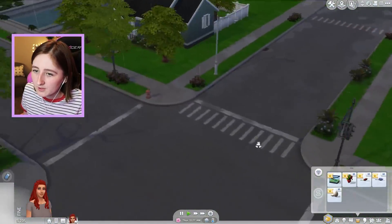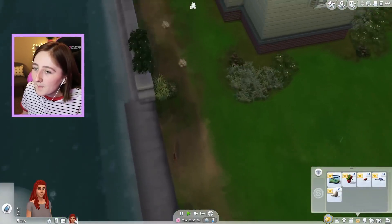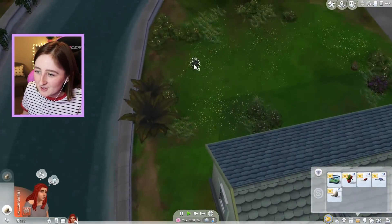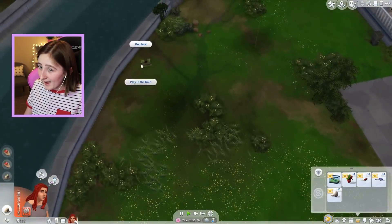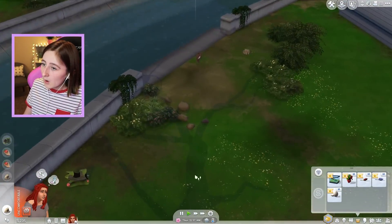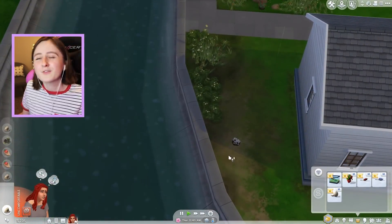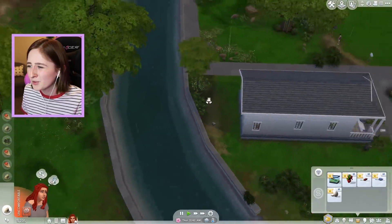We've got a pretty fair amount of items here that we've collected as well. Not enough, but we've got more things. We can just use the land around us - we live off the land, okay? And I can breed frogs for money. We've got plenty of opportunity here to really live the dream.